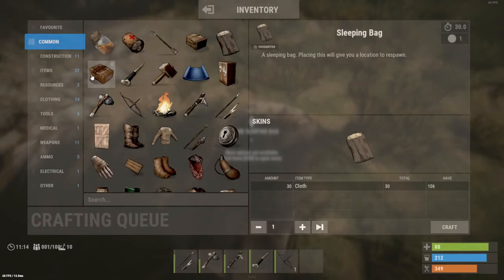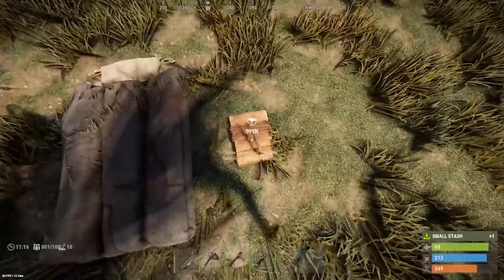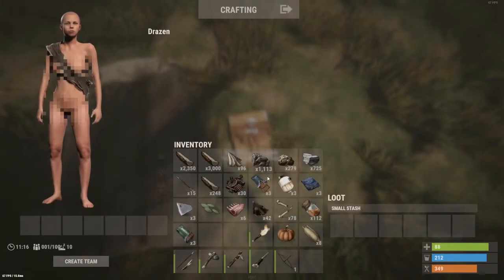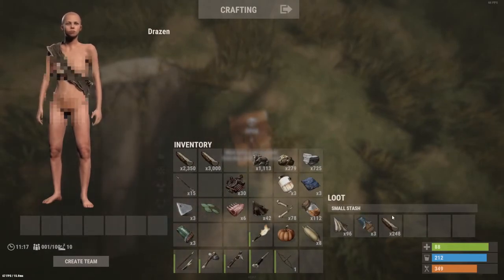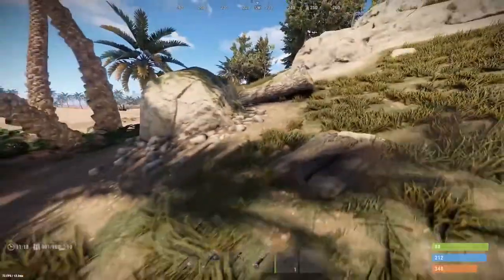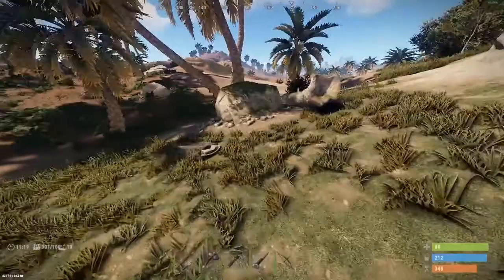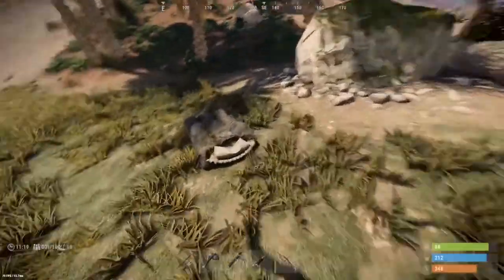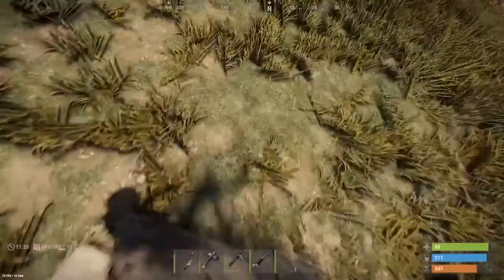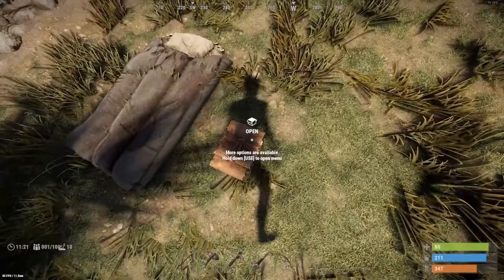If you want to hide some stuff, you can build something called a small stash. This is something you can put in the ground. Let's put a few things in here, then we're going to hide it. Only I know that's there — nobody else can see it. If I happen to die, we can respawn here and have access to a few rudimentary tools. The way you open it again is just by staring at that location.